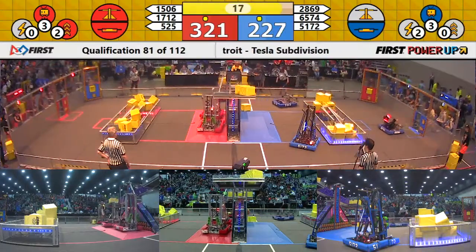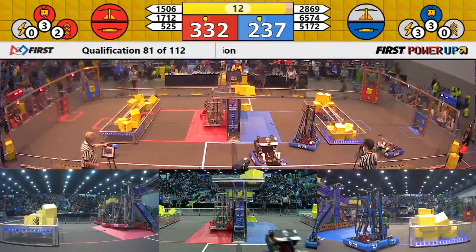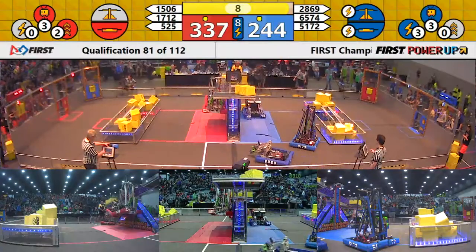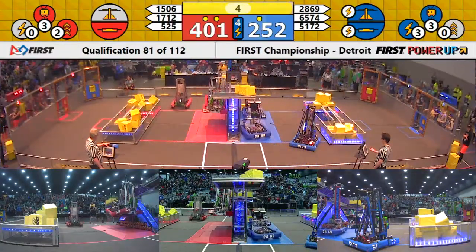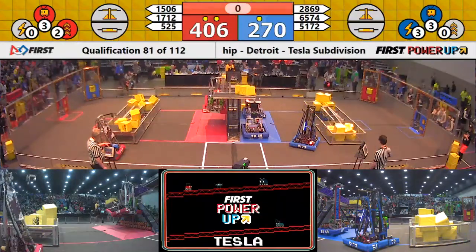15.06 trying to latch on as hard as they can. If two Red Alliance robots get up off the ground, they will get an extra ranking point. 15.06 and their alliance partners Swart Dogs are up off the ground. Your Red Alliance will face the boss, and it looks like they will take home four ranking points at the end of qualification match number 81.